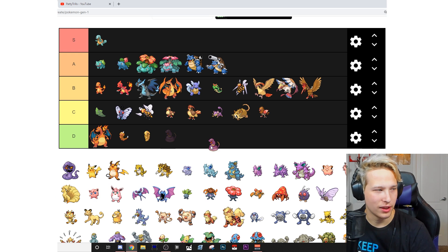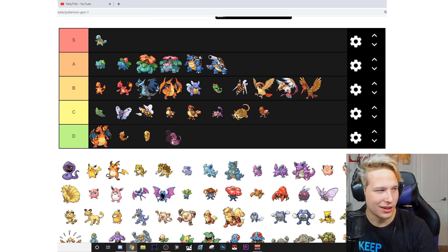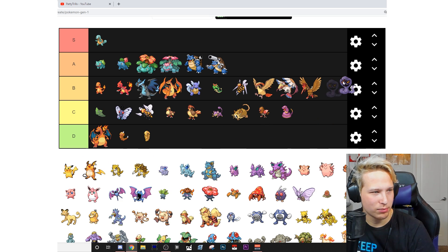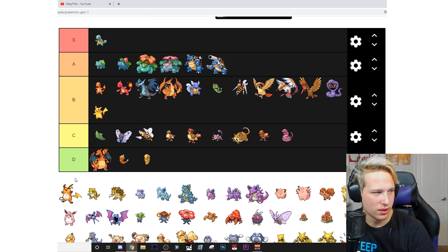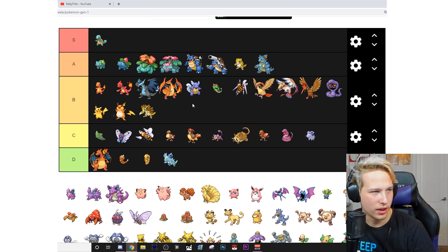Ekans — I'll make that a C. Arbok — put that at a B. Pikachu — B. Raichu — B. Sandshrew — A. Sandslash — B. Nidoran — C. Nidorino — D. Nidoqueen — A.